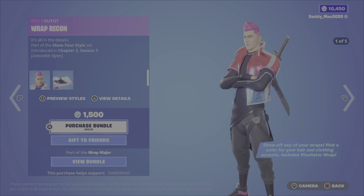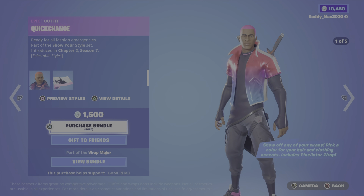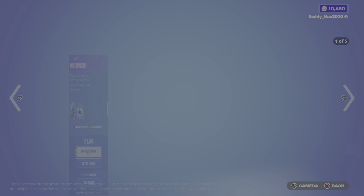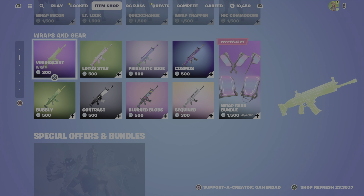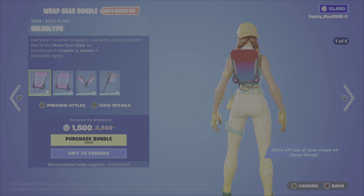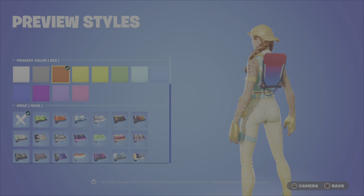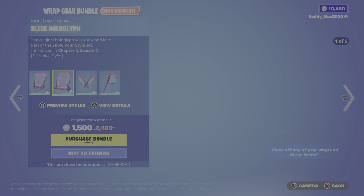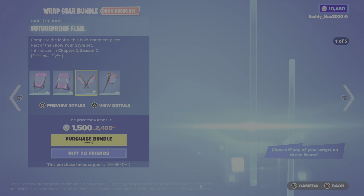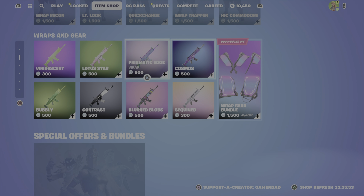Onto the male versions: Wrap Recon, Lieutenant Look, Quick Change, Wrap Trapper, Chic Commodore. Then there's also some gear here. For the gear bundle, there's the Hologlyph Backbling — you can change the primary color and apply any wrap to it. Items include Hologlyph, Sleek Hologlyph, Future Proof Flail Pickaxe, and the Holo Slash Pickaxe. Two pickaxes and two backblings for 1,500 V-Bucks.